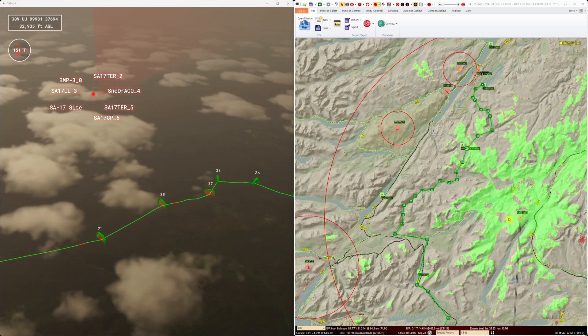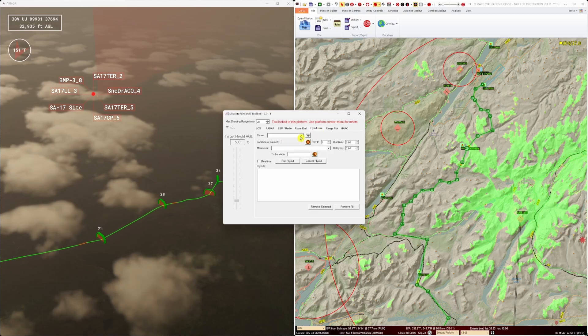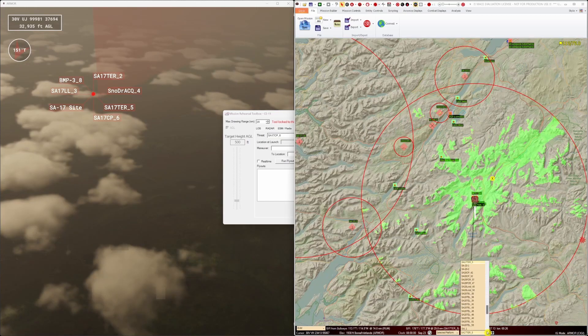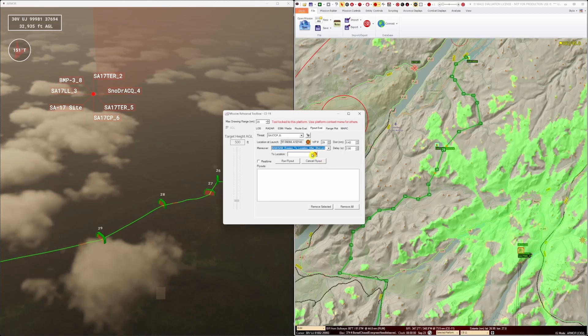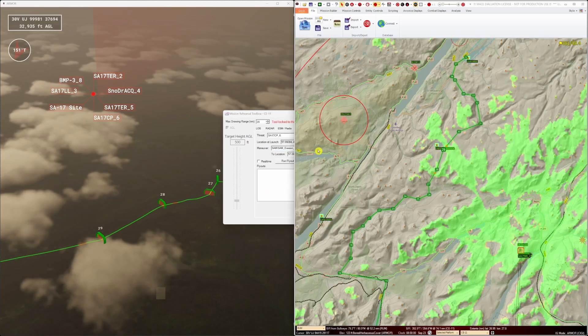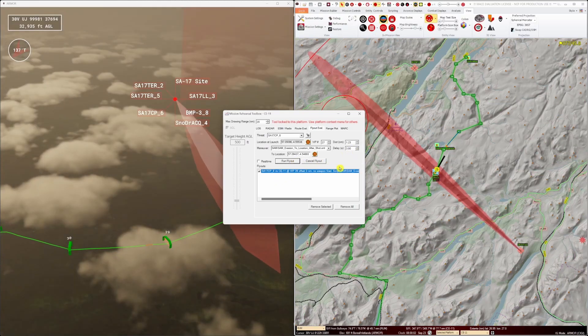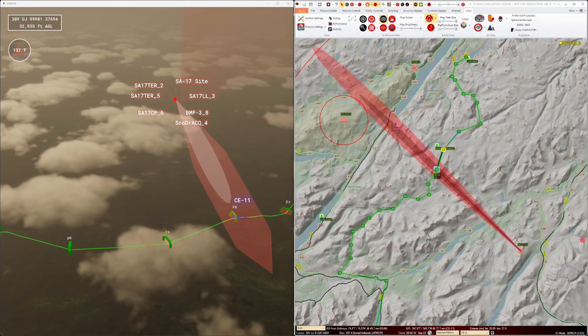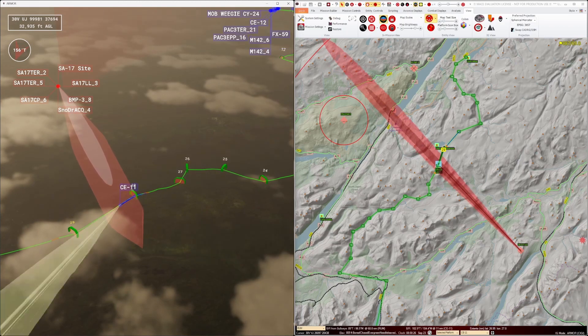However, it would be good to do some what-if analysis if we are engaged at the riskiest part of the route. Using the mission rehearsal tool again, I can perform missile fly-outs against certain threats with certain manoeuvres to certain locations on the route. We can watch these fly-outs in both ARMOR and MACE and see the results in the mission rehearsal tool window.